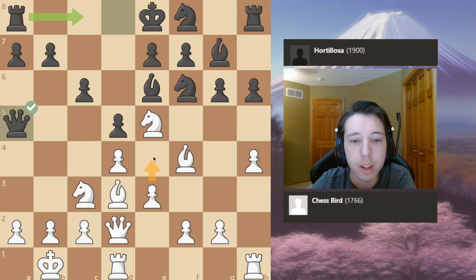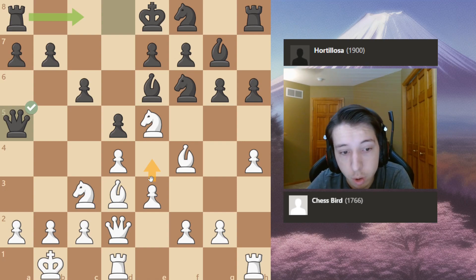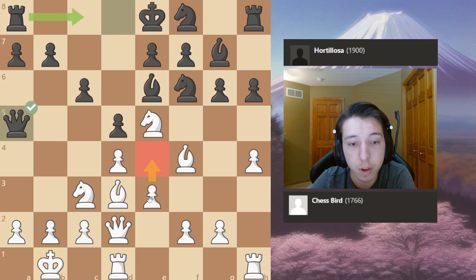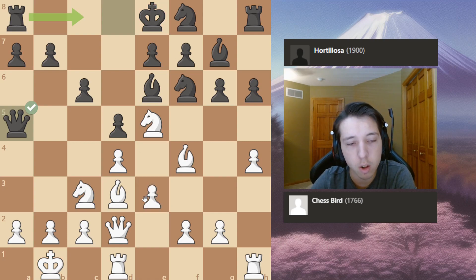This position was quite insane. At first I was calculating e4 — it makes total sense, opening up the center, I'm castled, my king is very safe, he's uncastled. e4 is a very principled move here. But I calculated for about five minutes and then suddenly my brain found knight takes — the knight sacrifice.